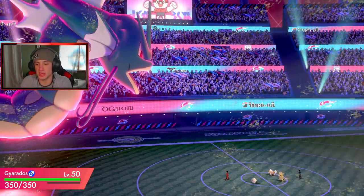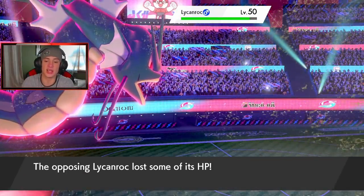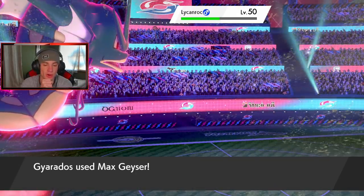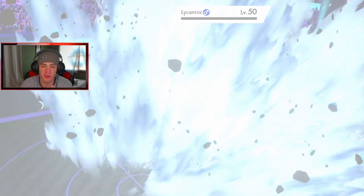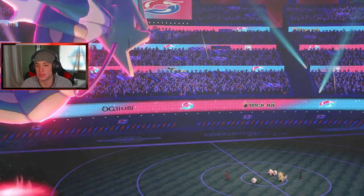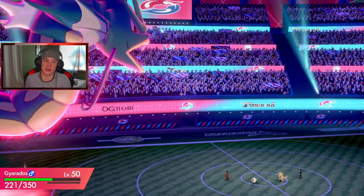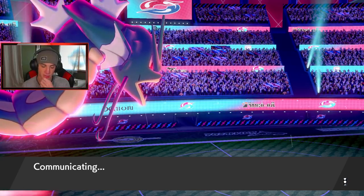He doesn't Dynamax — he goes for Accelerock or something, and Lycanroc goes down. Now this is a fine turn for us — we can get off another Tailwind, outspeed, and then have Rain going. Lycanroc is gone. He's waiting for that Weakness Policy to trigger but we're not triggering it. He only has two Pokémon left so he can't change the weather. We go for Stone Edge, eating it with minus one and the Reflect — we'll set up another Tailwind and get after Tyranitar.